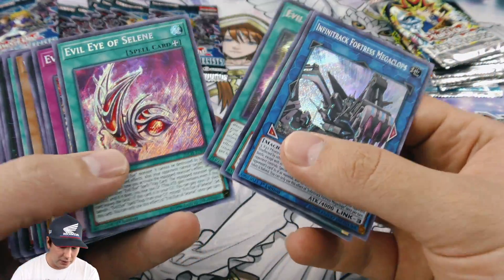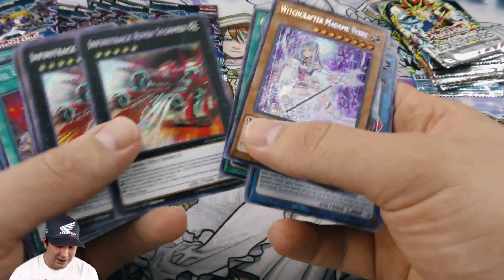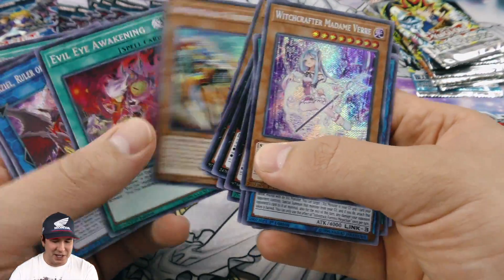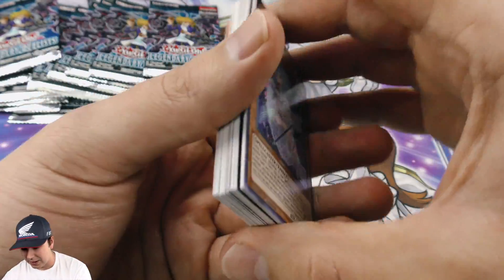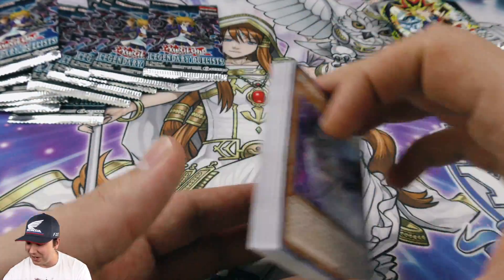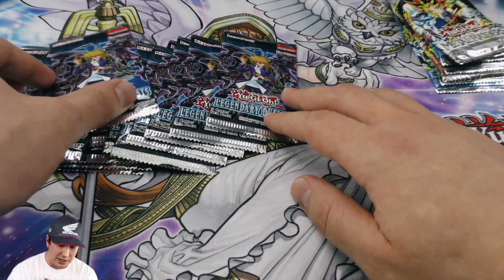That was really insane — we pulled really, really well, especially getting the cover card itself. That was a really good run. A ton of booster packs and so many secret rares. All right, now we're going to move over to the Legendary Duelist Joey booster packs — also five card packs.